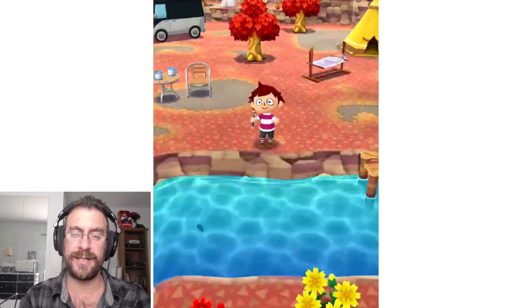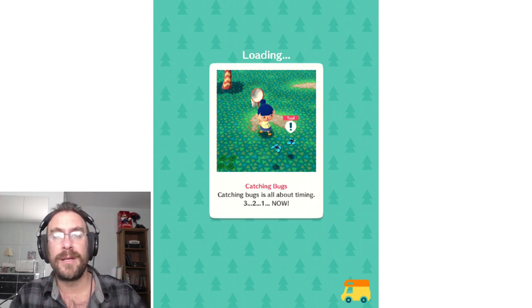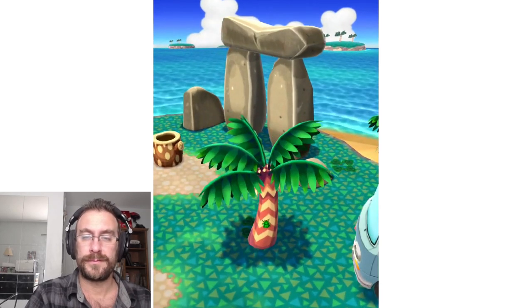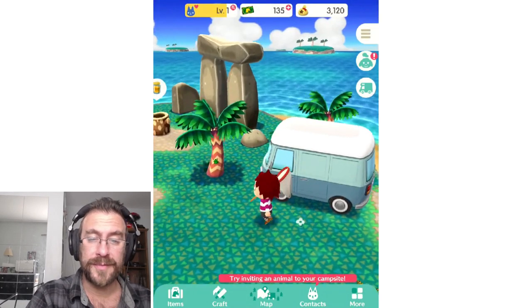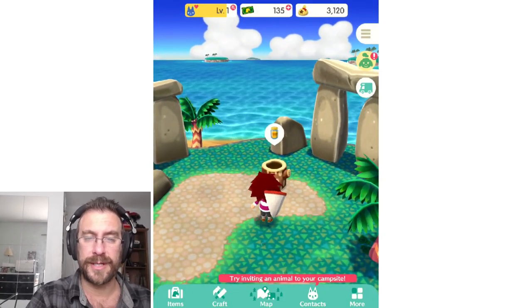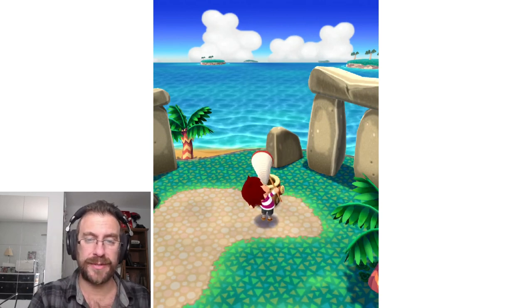Oh, there's the bird location — the butterfly location. It was showing the icon on the map. So when it says likely places to find something, the icon is the icon on the map. There's the bug — tap to catch it? No. You're supposed to sneak up to it slowly, carefully using the sneak button, and then swipe the net. Oh lord, I just screwed it up.